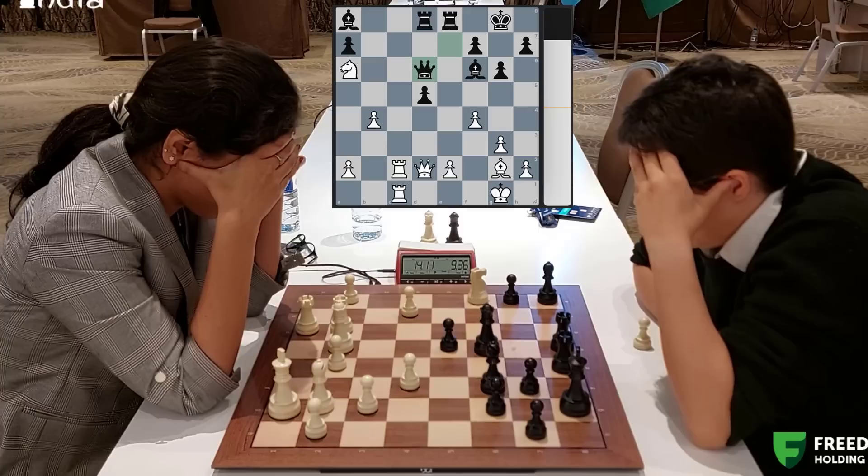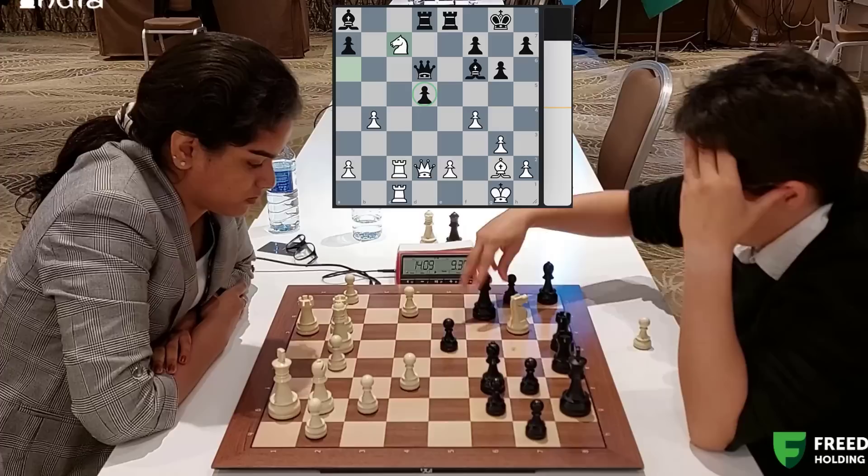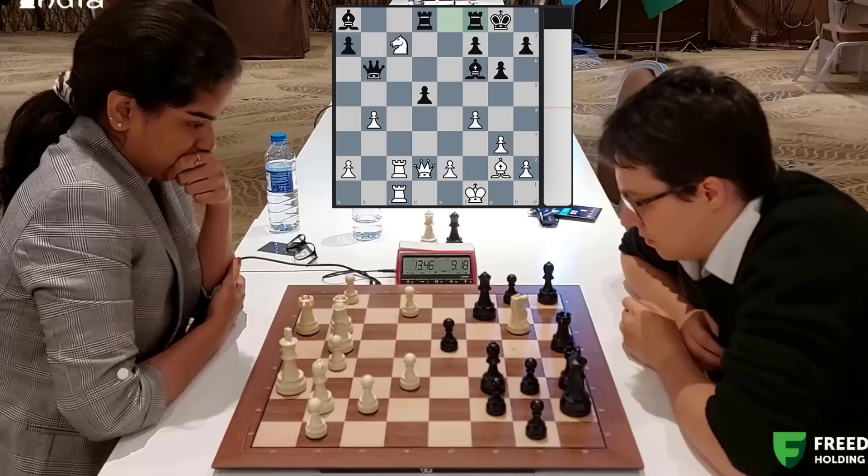Because the knight jumps into c7, forks the rook and the bishop, and the next move the idea is to take there. So the knight goes c7, and then the d5 pawn is going to fall. So she gives a check, and you just move your king. She goes to f1, which is also very accurate - bringing the king here. Rook f8.